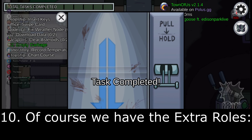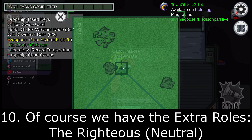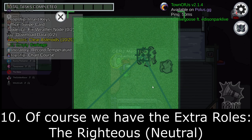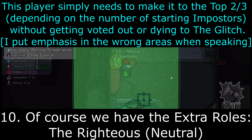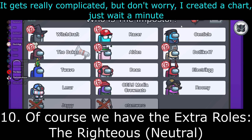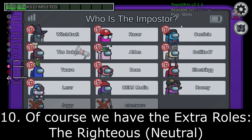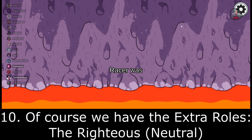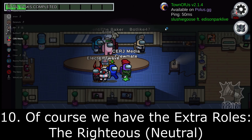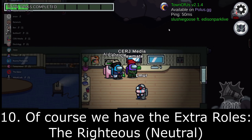Now the big one: our one and only neutral role, the Righteous. This player simply needs to make it to the top two or three players — depending on the number of starting Impostors — without getting voted out or dying to the Glitch. The Impostors will know who this player is but cannot kill them, even with the Assassin — if they try, they themselves will be killed. The Impostors can still win by sabotage. If the game starts with one or two Impostors, the Righteous has to be one of the final two alive; one of the final three if it starts with three Impostors.